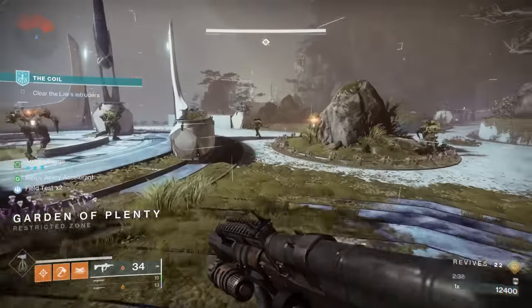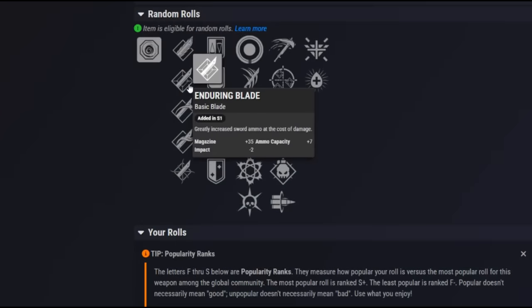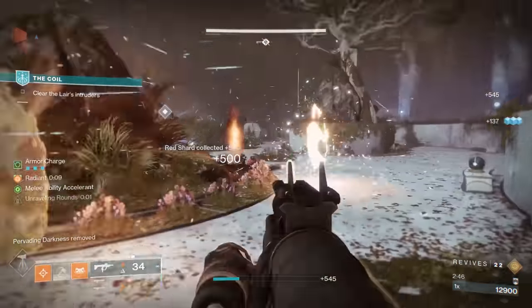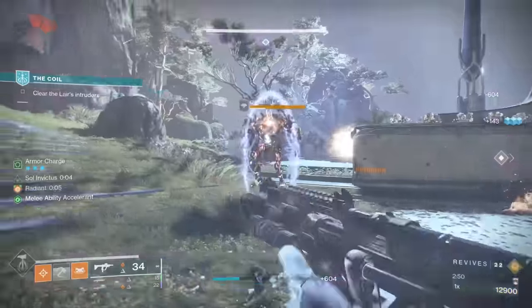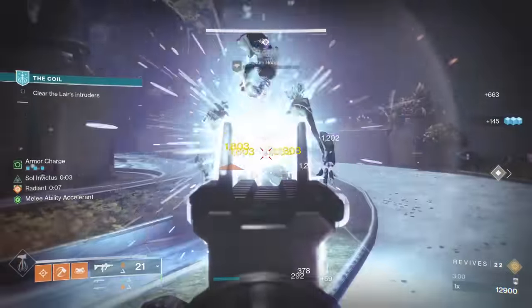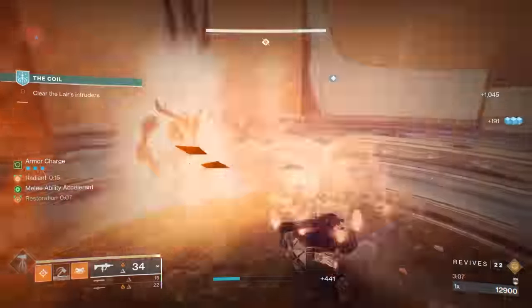Alright, so we're already absolutely cooking with gas, and we haven't even taken a look at the perks. So let's do so on light.gg. In terms of the first perk column, a very notable one here is actually Eager Edge. It can get Eager Edge, and it's only the third sword in the entire game that can get Eager Edge, with the only two other ones being from Dares of Eternity and from the 30th anniversary update. It's been a while since we've had an Eager Edge sword. Additionally, Eager Edge is here in the left column, which means you can combine it with a damage-increasing perk — we'll talk about that in a sec. So the speedrunning community is absolutely hyped for another Eager Edge sword.